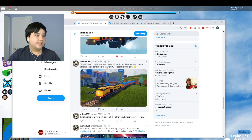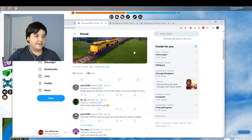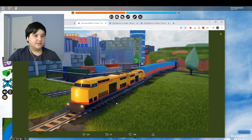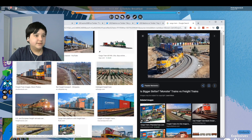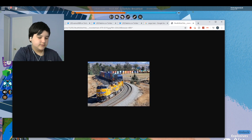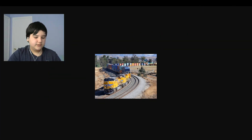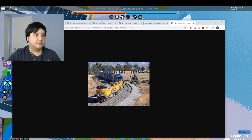Also, the developer is adding double-stacked cargo containers to possible train cars. Real trains actually have those — if you look up cargo train, you'll mostly see stacked containers. He's basically doing the same thing in Jailbreak.